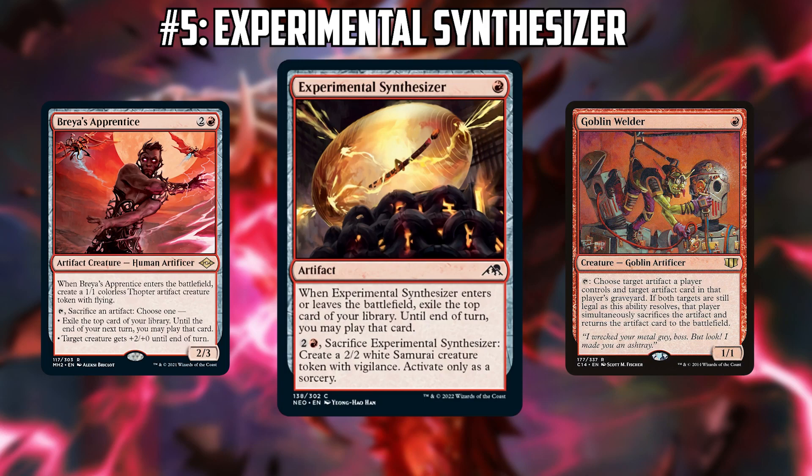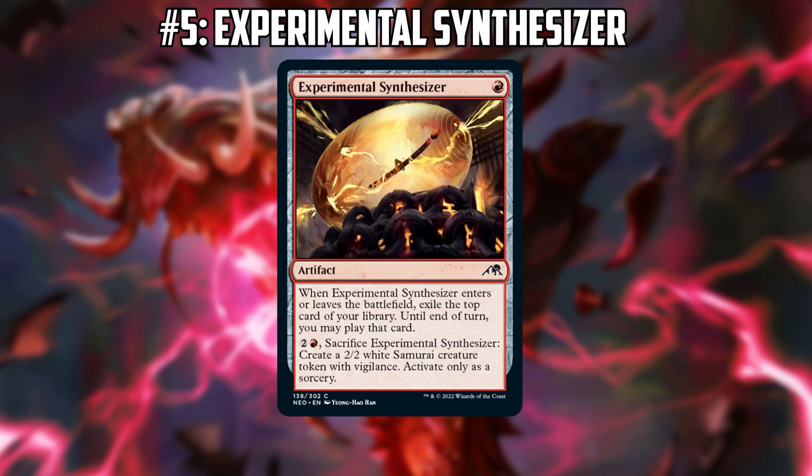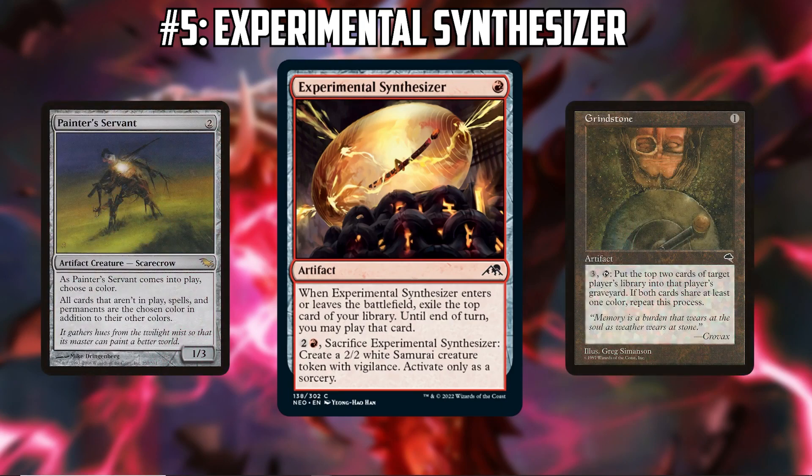It's a very steady source of card advantage if your decks are built around getting artifacts in and out of the graveyard and sacrificing them for value. Do you think it has a chance outside of Goblin Welder decks? It's more likely to be those kinds of decks — it's a niche card, but a good niche card. Painter is actually a really insane deck right now. There's a mono-red variant playing cards like Oswald Fiddlebender from Adventures in the Forgotten Realms.